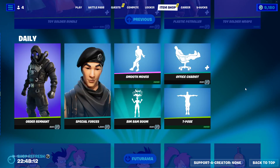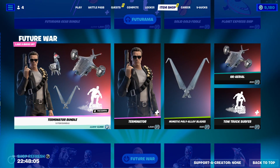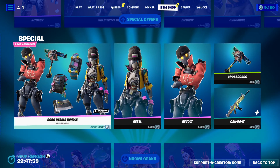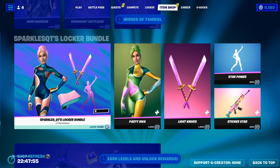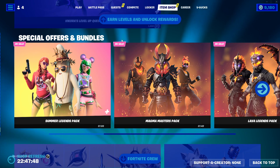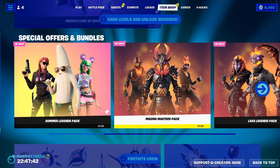Then we got all the links in the description - we got Futurama, Future War. Special offers we'll come back to that - not sure what that is, might be a glitch. Then we got Naomi Osaka, we'll come back to that. Tamriel, we'll come back to that. Sparkles QT locker bundle, Earn Loves and Unlock Rewards, special offers and bundles - there will be a link in the description where you can find all those.